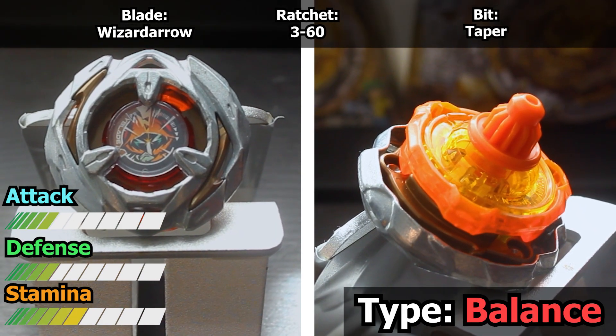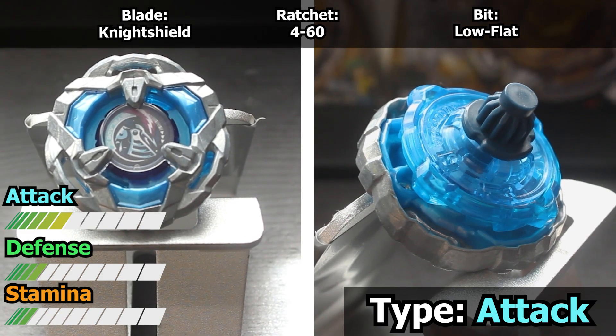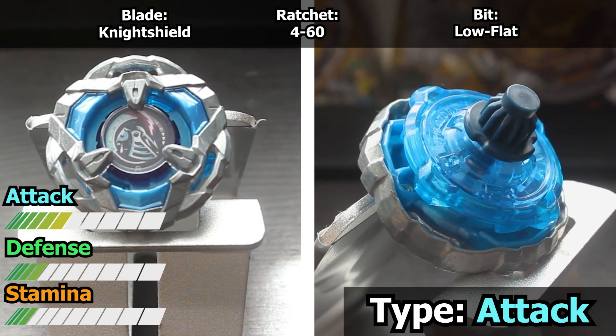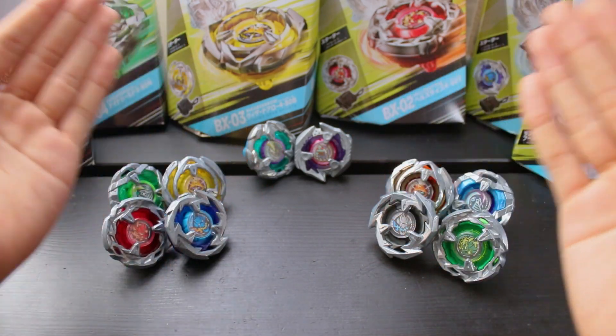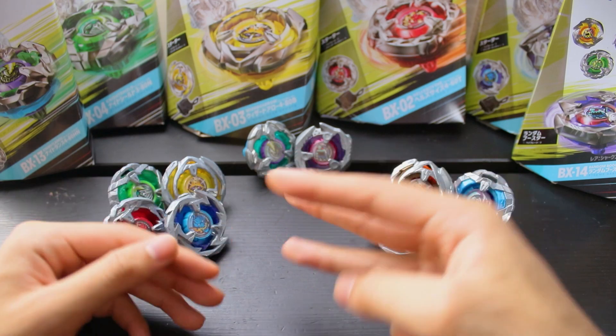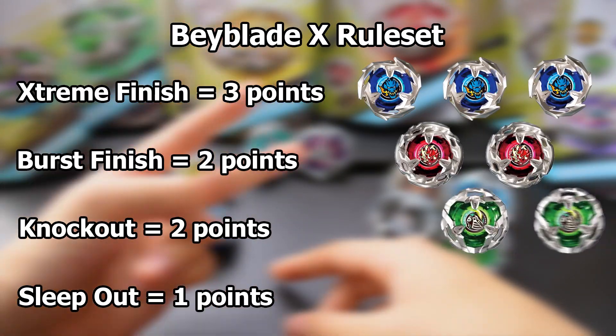Red Arrow, 360 Taper, an attempt at a high stamina attack type. And Blue Shield, 460 Low Flat, an abnormal attack type combo. Now that you've met the competitors, we're going to pit these Beyblades in head-to-head battles against their counterparts in some best-of-three battles, meaning that the first to two points wins.